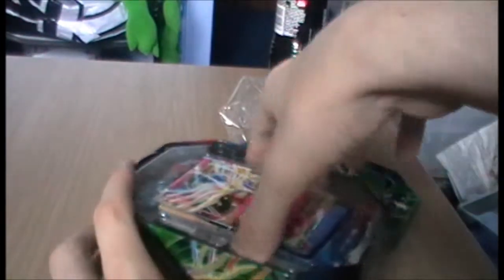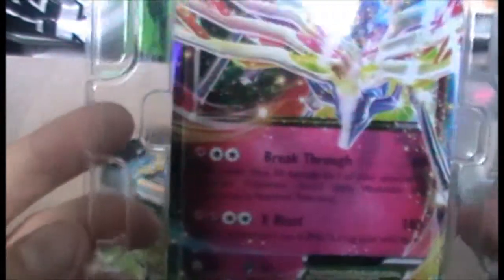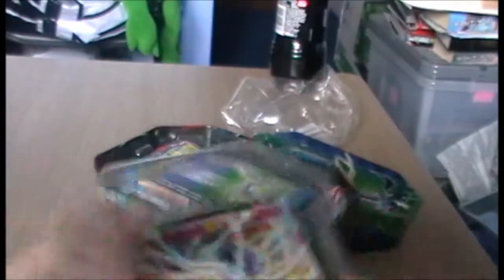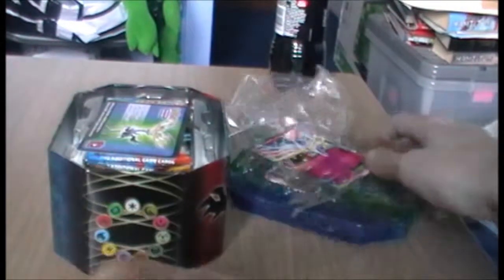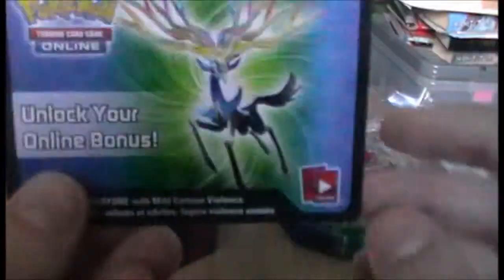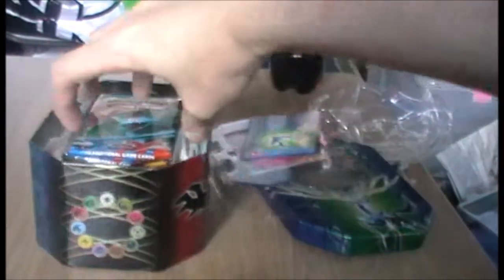I shall get to showing you Xerneas EX very briefly. That is Xerneas EX — pretty cool artwork, obviously different from the XY base set. Those are the attacks if you want to read them. I think out of the two, Yveltal is the best one. That's just Mewtwo's attack essentially. That's the artwork. Not going to show you the code because I'm probably going to use it myself.